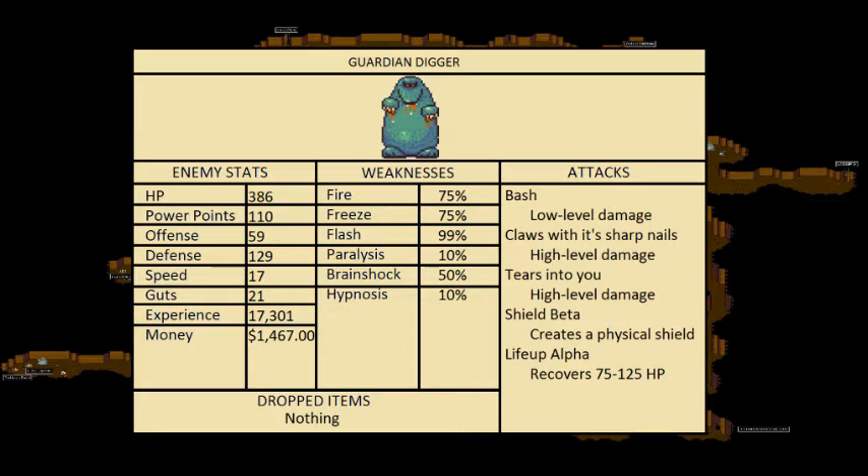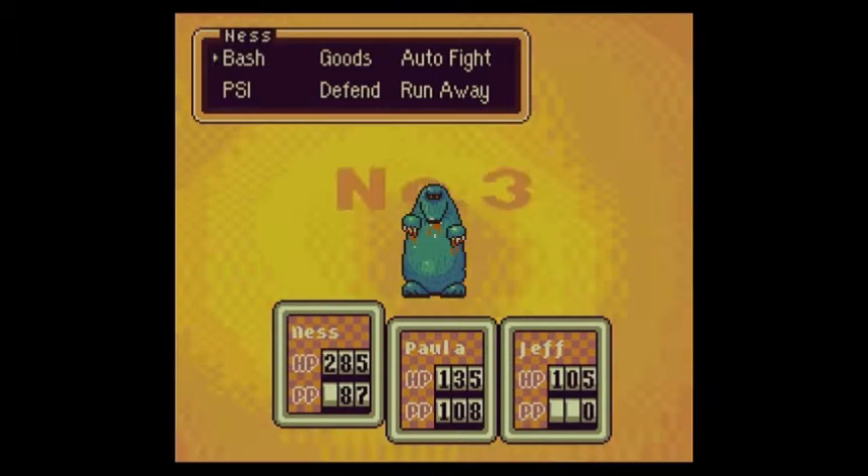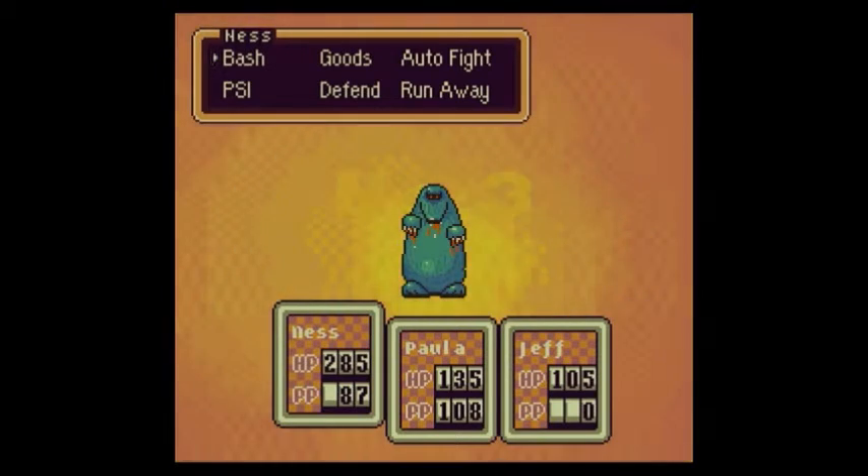Weaknesses: 75% vulnerable to Fire, 75% vulnerable to Freeze, 99% Flash, 10% Hypnosis, 50% Brainshock. Attacks: Bash — low level damage; Claws of Sorbonneos — high level damage; Tears into you — high level damage; PSI Shield Beta — creates a physical shield; PSI Life Alpha — recovers 35 to 125 HP.